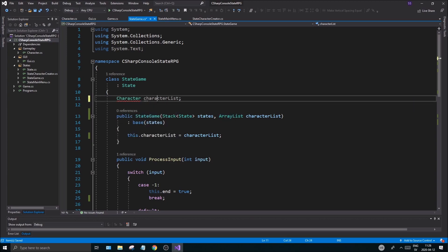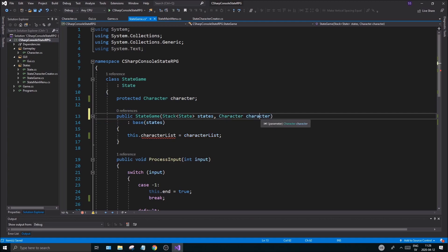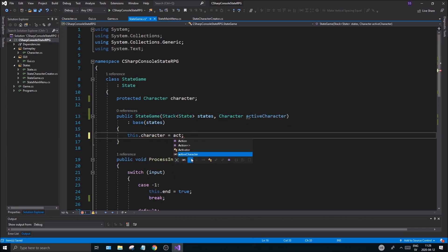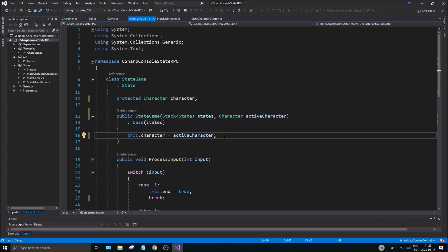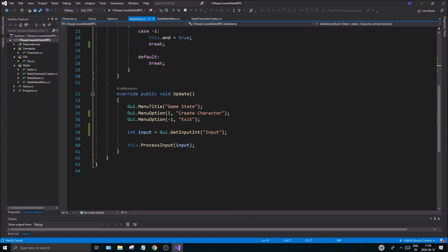I'm going to do a `Character` and put this as `protected`. Now we're not calling this `activeCharacter` in the game state because it's going to be annoying to write `activeCharacter` all the way — we're just going to call it `character`. Although here in the main menu we're going to call it `activeCharacter`. So `this.character = activeCharacter` — simple as that. In these lines we've basically set our active character and we should be able to print out their data.